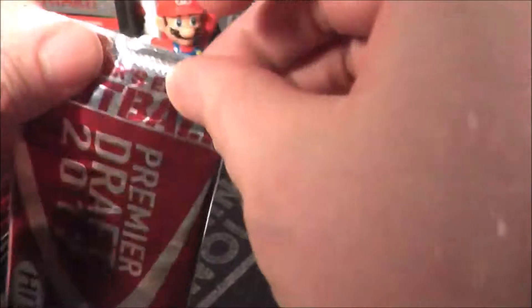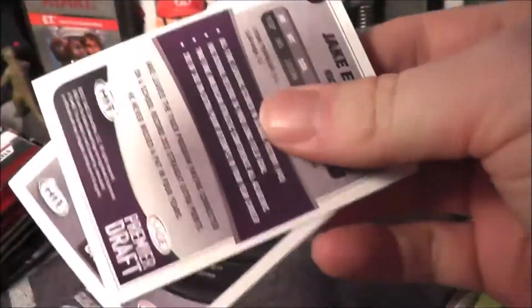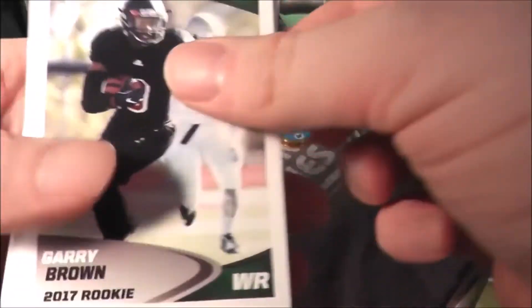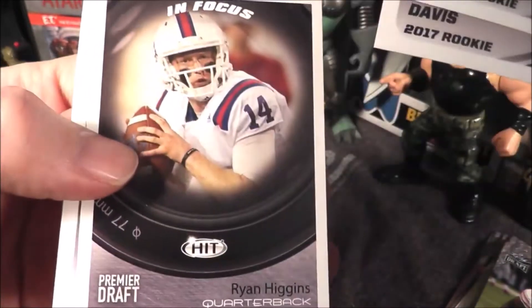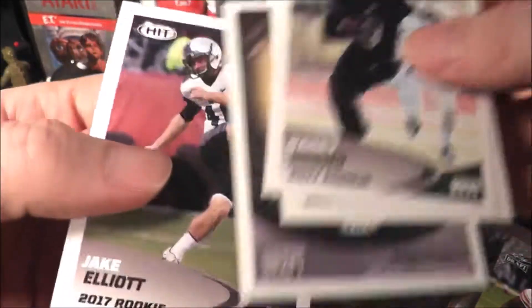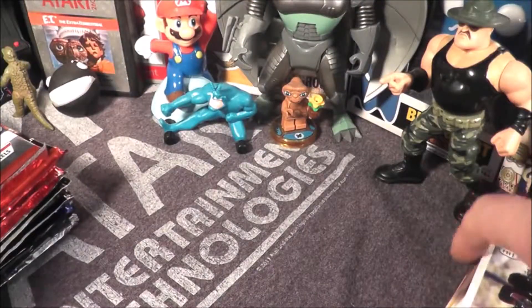2017 Premier Hit, collector's edition. Gary Brown, Justin Davis, we got a Ryan Higgins in-focus card and Jake Elliott. Always great to get a kicker rookie, isn't it?